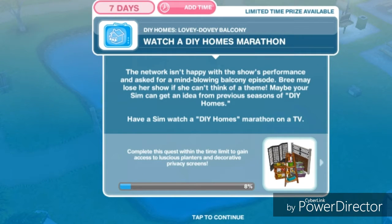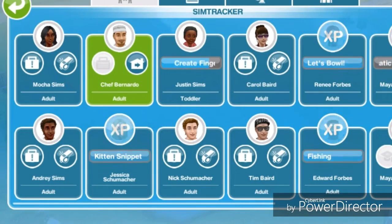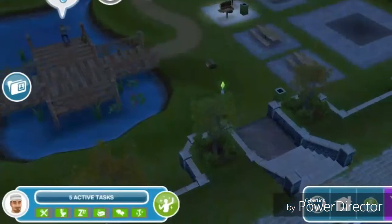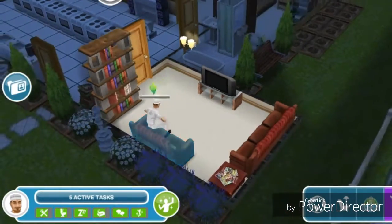Watch a DIY Homes Marathon. The network isn't happy with the show's performance and asks for a mind-blowing balcony episode. Bree may lose her show if she can't think of a theme. Have a sim watch a DIY Homes Marathon on a TV. Let's send him home and tap on a TV — watch DIY Homes Marathon for 18 hours and 30 minutes.